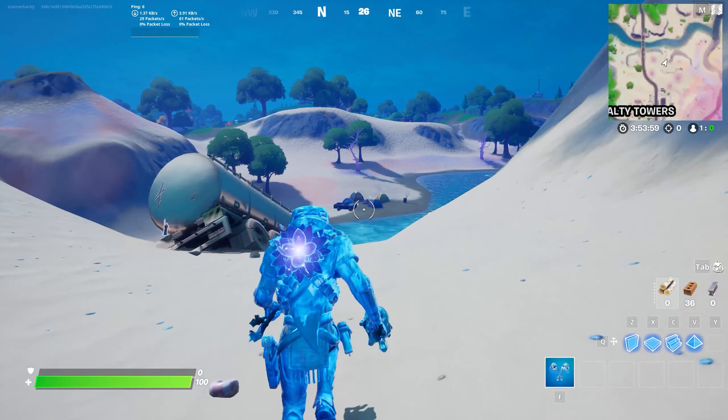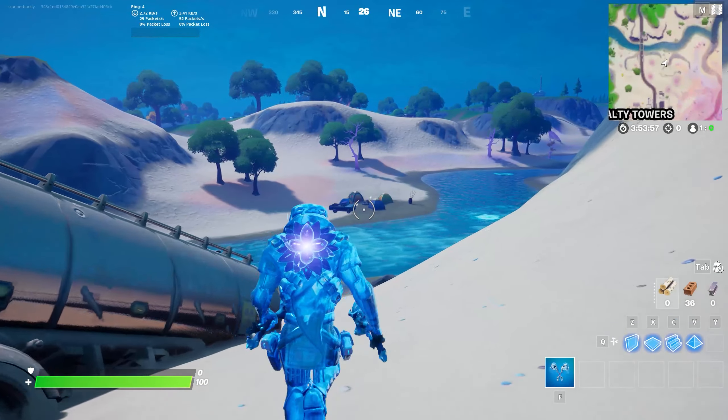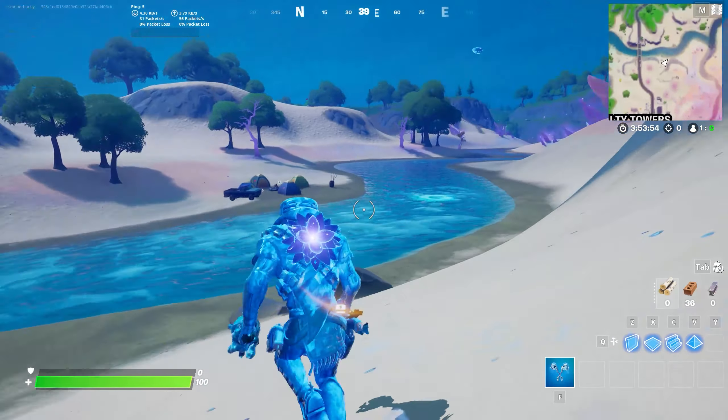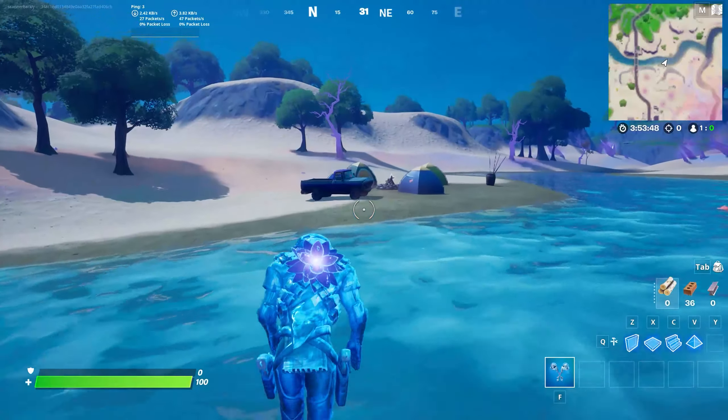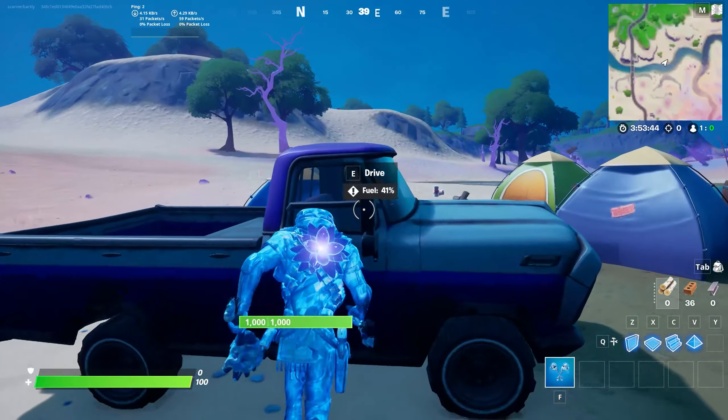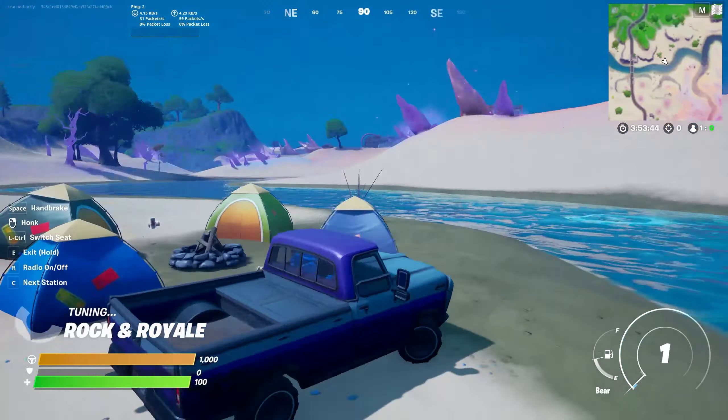Drop in at Salty Towers and break that first tree, then instantly run down this slope. There's nearly always a vehicle that spawns down here. You can either jump in and drive down beside the river, or you can just run down — whatever you want to do. Smash every tree that you come to and you'll finish up the challenge really quick.